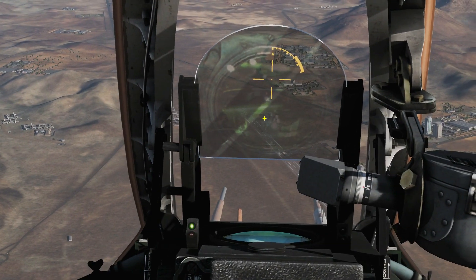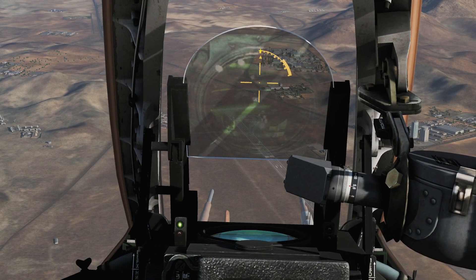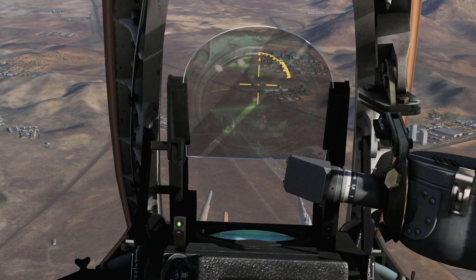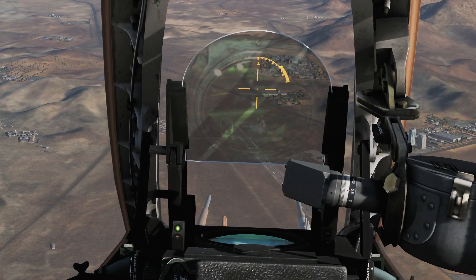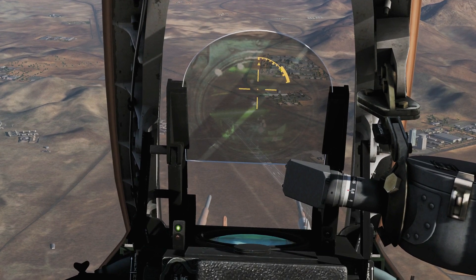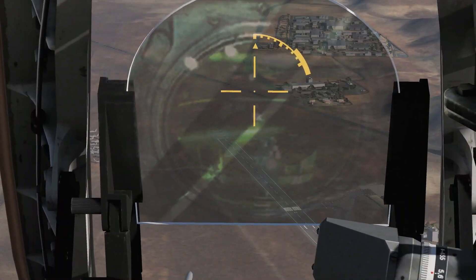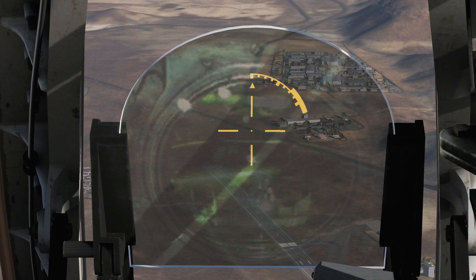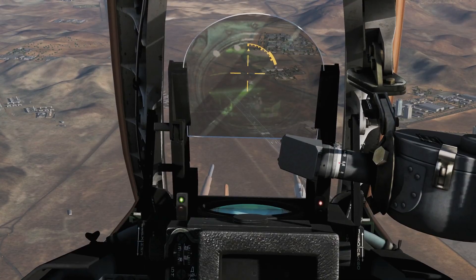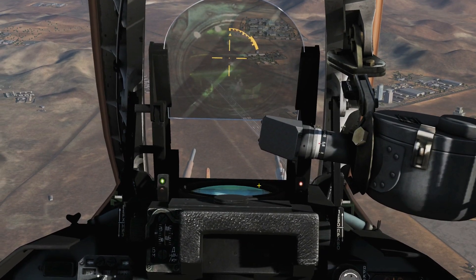We then have the range scale — a slant range from us to where the reticle pipper is intercepting the ground. Note the thicker section of the range scale: that is the minimum marker for the current weapon selected. The maximum marker is further out. So we are currently within the maximum range and over the minimum range of the selected weapon. We're now going to use our target designator keys to move onto a target. Then we press target lock — target is now locked and we're ready to fire. We know we are locked and within range constraints because we have a light showing we are in parameters to fire.